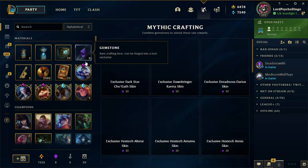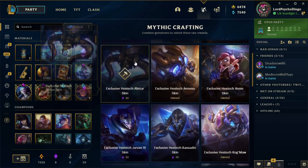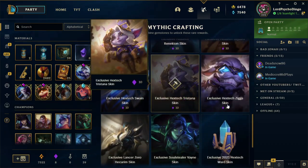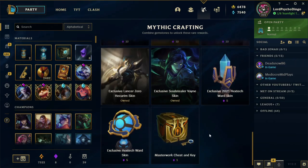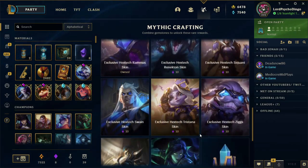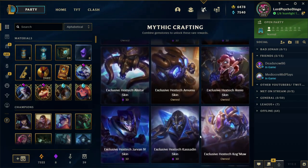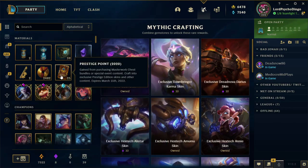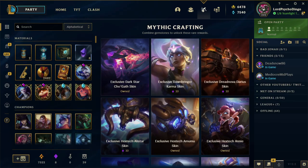I got close to buying another of these amazing skins. I actually bought this one for RP when it first came out. All the other ones I've gotten through Gemstones. I also got Vayne through crafting. I don't know which one to pick next — last time I picked Nocturne because I didn't know he had one. All the other ones have been pretty random.